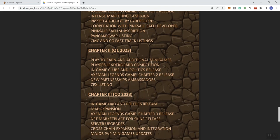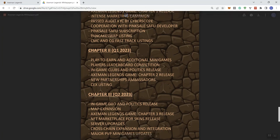Chapter 2 includes play-to-earn and additional money games, leaderboard competition, game clubs, and a politics release — not really sure what that is. Axeman Legends Chapter 2 is coming here in 2023, along with new partnerships and a centralized exchange listing. Then in Q2 of 2023: in-game DAO, map extension, Chapter 3 release, an in-house team marketplace for skins release, server upgrades, cross-chain expansion, and major PvP minigame updates.